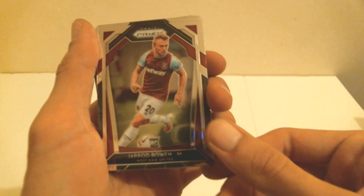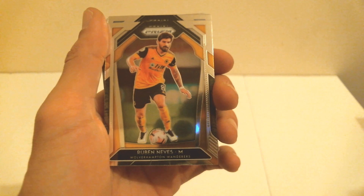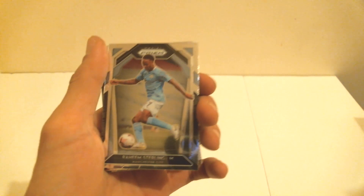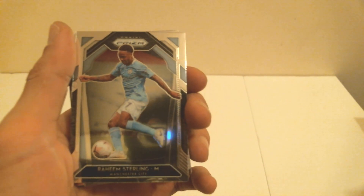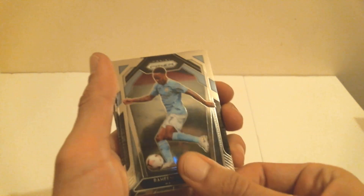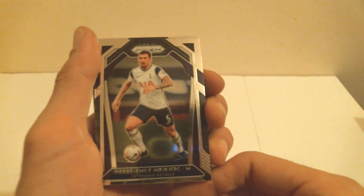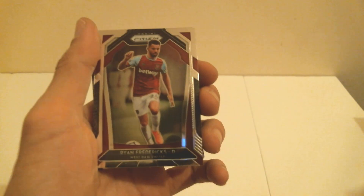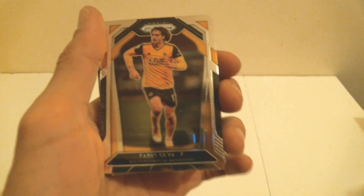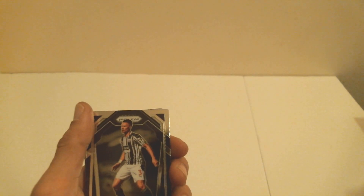Rookie Jarrod Bowen. Ruben Neves — been waiting to say this — FIFA legend. Raheem the Dream — you can tell I play FIFA if you can hear all of these nicknames that I'm about to spiel for you. This is Hojbjerg, Pierre-Emile Hojbjerg, yes sir. We do decent on the names for your American. Ryan Fredericks. We have Fabio Silva — great name, and of course he's Portuguese.